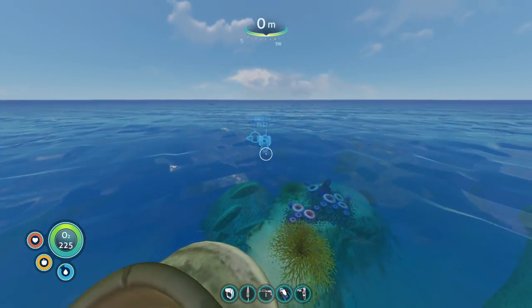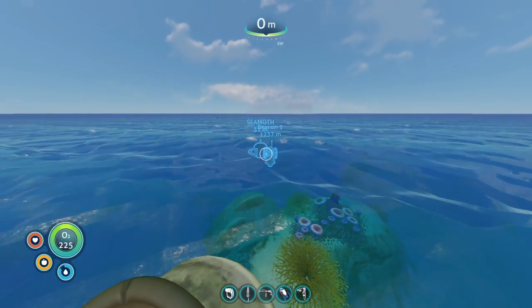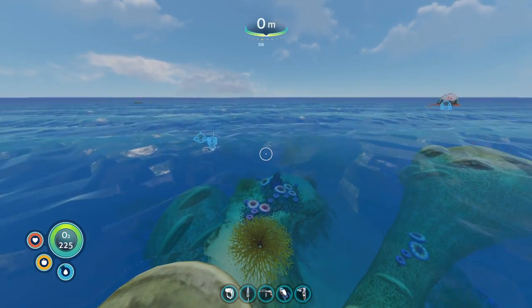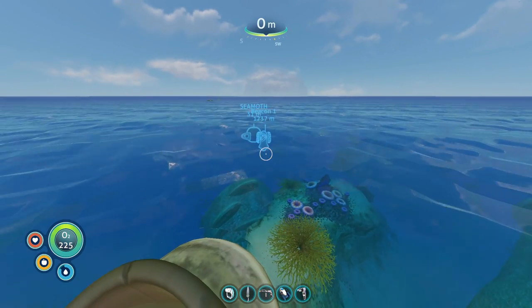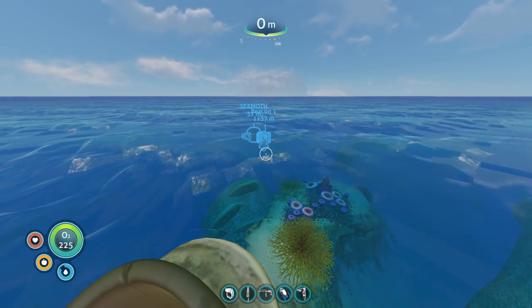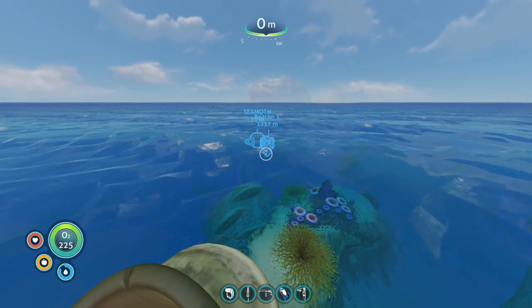So for us to go to the gel sack area, we are gonna head to that beacon over there. My Seamoth is parked in the way. But this beacon — to make it kind of simple, it's southwest: one click to the south, second click to south. So southwest, two clicks to the left, you're gonna find the gel sack.